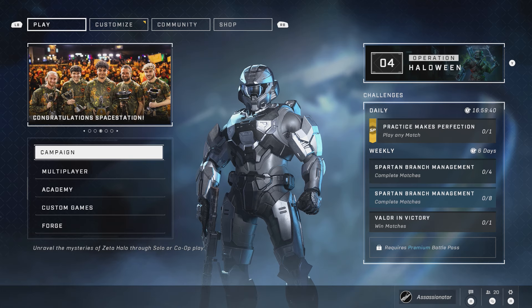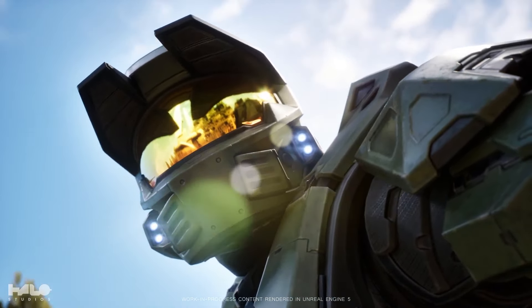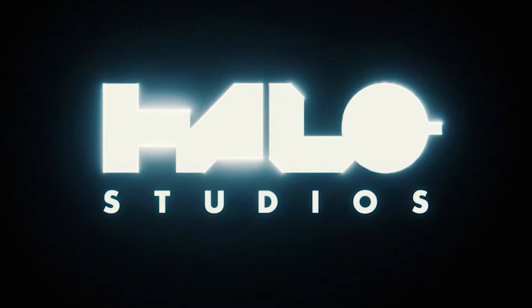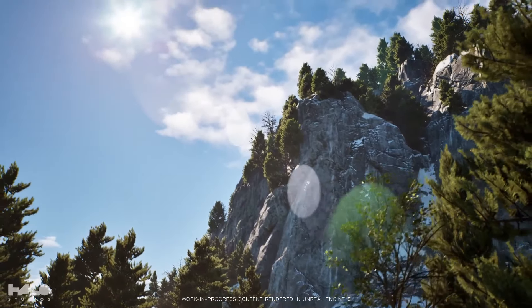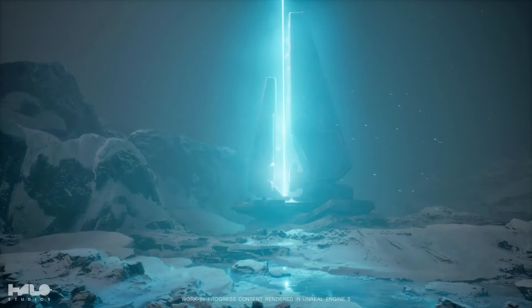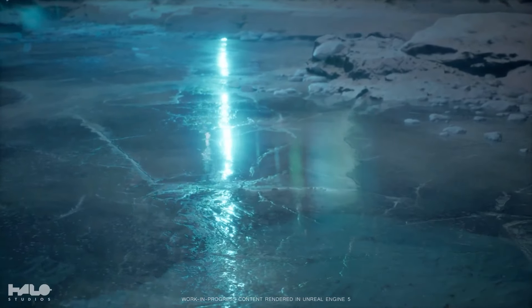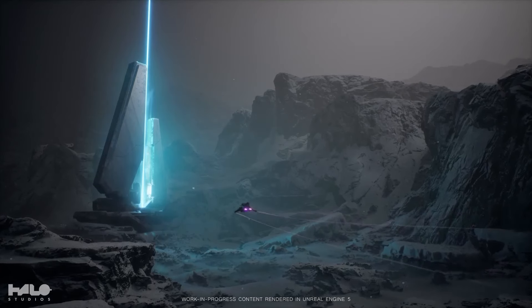During the HCS event, we got an update from 343 Studios — a video called A New Dawn. I'll leave a link to the full video in the description. They talked about starting the next chapter of Halo, and the first big change is the rebranding from 343 Studios to Halo Studios. I believe they're trying to distance themselves from the tainted name of 343, because we all know how Infinite launched — it wasn't the best. They're under new management, which was one of the biggest factors affecting how Infinite launched the way it did.